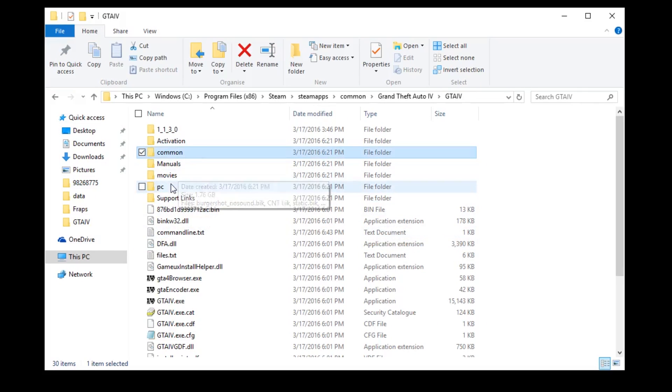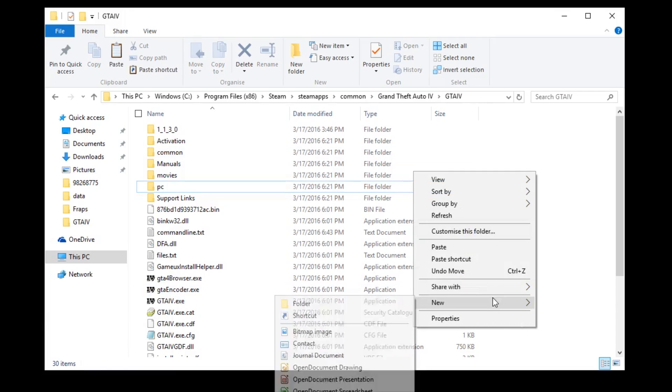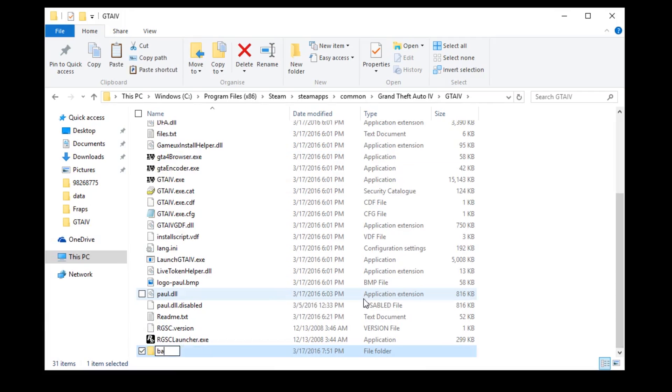Before we move into mod territory, I highly suggest you back up your Common and PC folders from the GTA IV directory — that way you can revert the effect of any mod.